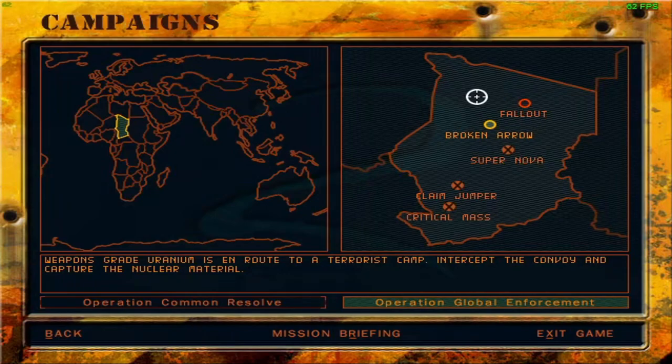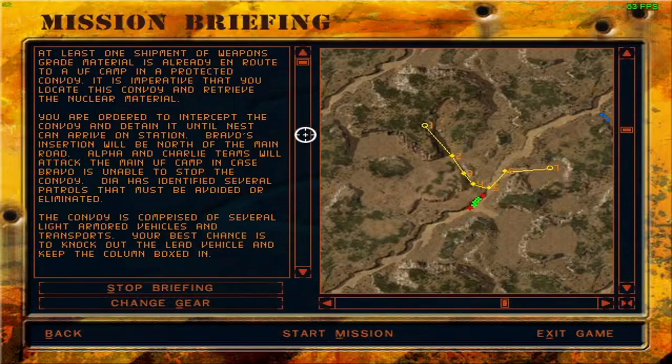Let's see what the mission briefing has to say. At least one shipment of weapons-grade material is already en route to a UF camp in a protected convoy — it is imperative that you locate this convoy and retrieve the nuclear material. You are ordered to intercept the convoy and detain it until NEST can arrive on station. Bravo's insertion will be north of the main road; Alpha and Charlie teams will attack the main UF camp in case Bravo is unable to stop the convoy. The convoy is comprised of several light armored vehicles and transports — your best chance is to knock out the lead vehicle and keep the column boxed in.